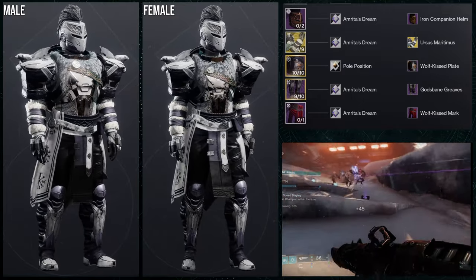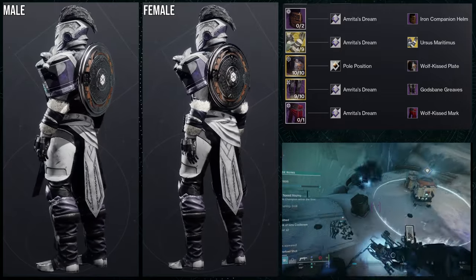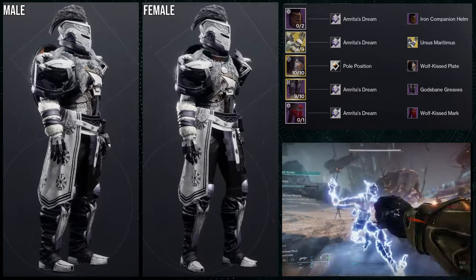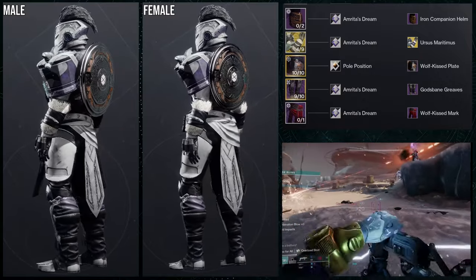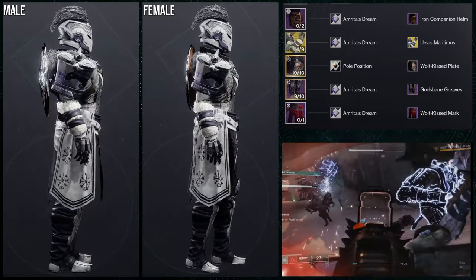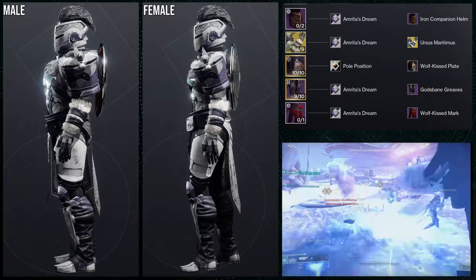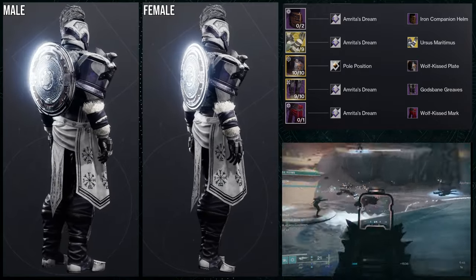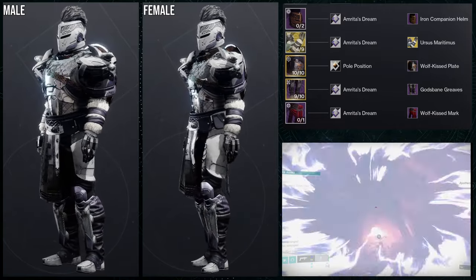Amritus Dream with the Ursus Meridimus ornament is the best combo — I think that's actually the shader that comes with it, but I could be wrong. Unfortunately, Amritus Dream is from the Season Pass of Season of the Lost, which means it's unavailable now. That's what I hate about season passes — certain pieces just become unobtainable. I'd much rather have people be able to get these because it adds more potential for cool fashion combinations overall.